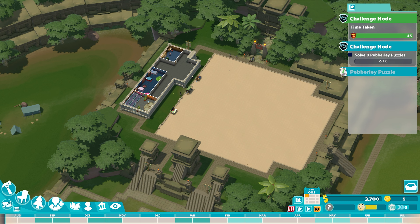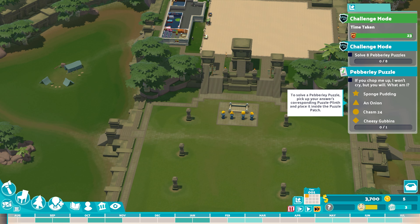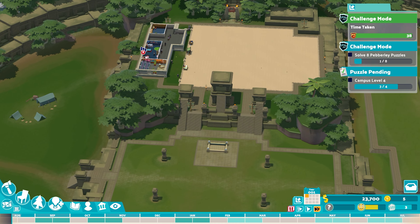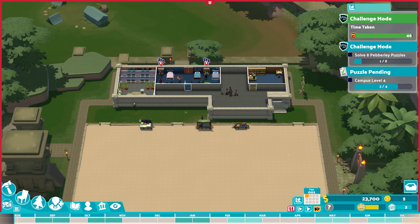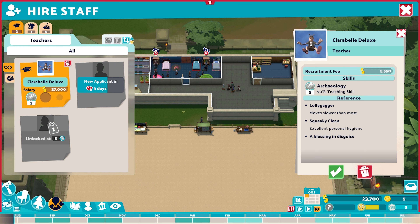We need to solve eight Pebbly Puzzles. Here's the next one: if you chop me up, I won't cry but you will — what am I? Sponge Pudding, an Onion, Chasm 24, or Cheesy Gubbins? I would cry if somebody cut my Cheesy Gubbins, but it's definitely an Onion. We need to get to campus level 4 and our students are arriving — we've got $23,700. You get about $20,000 every time you solve a puzzle.